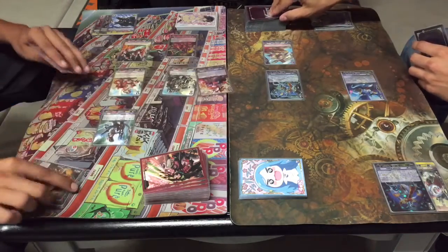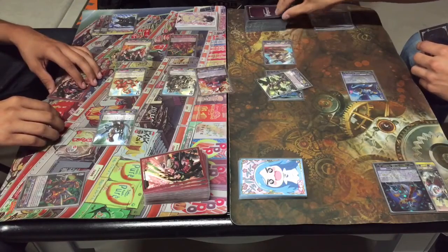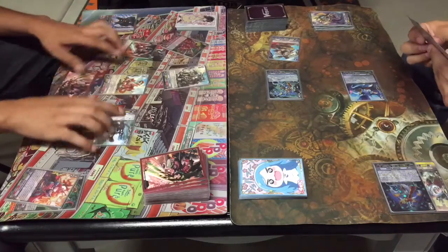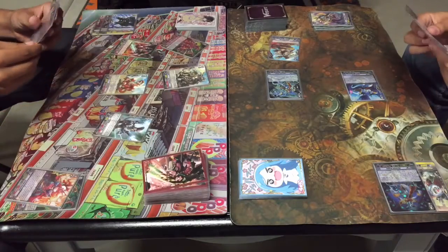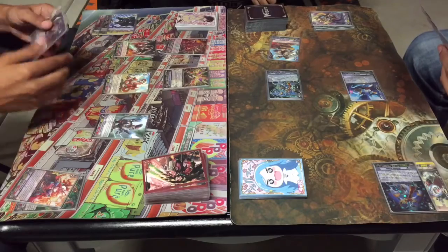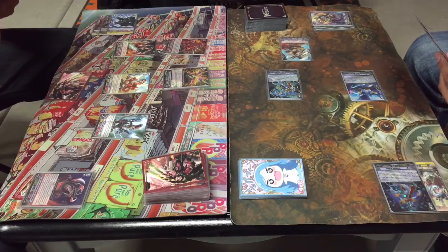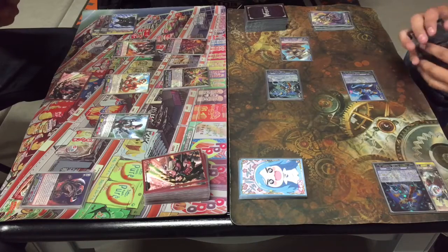Let's go ahead and turn to the card. Can I turn to it? Turn. And draw. Let's go ahead and ride Gai Emperor. Now stride. Go ahead and stride into...